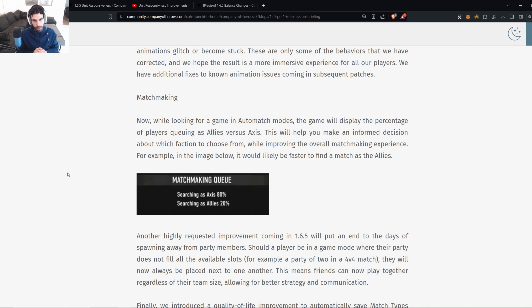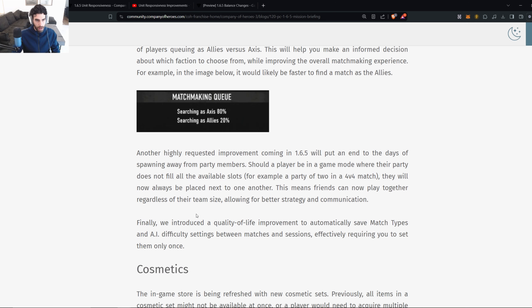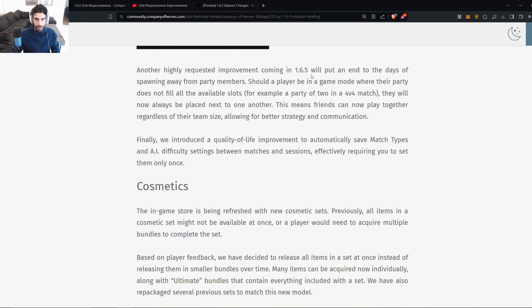For matchmaking: while searching in auto match modes, the game will now display the percentage of players queuing as Allies versus Axis. This helps you make an informed decision about which faction to choose — for example, if 80% are queuing as Allies and 20% as Axis, it would likely be faster to search as Axis. This is very reminiscent of CoH2 and provides good transparency. Another improvement: players in a partial party will now always be placed next to one another, so friends can cooperate regardless of team size.